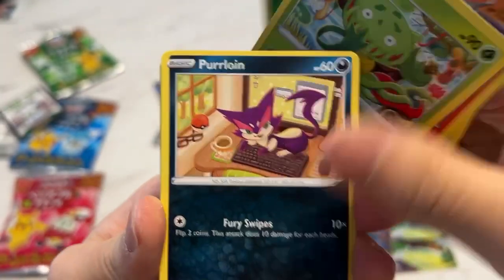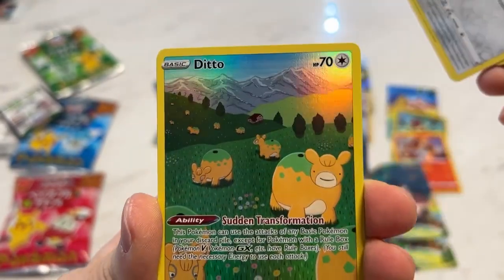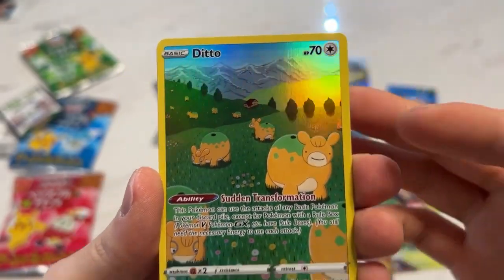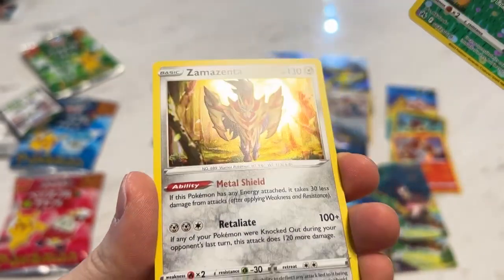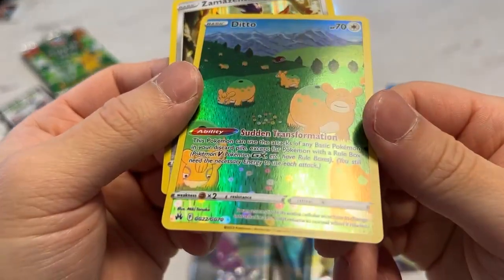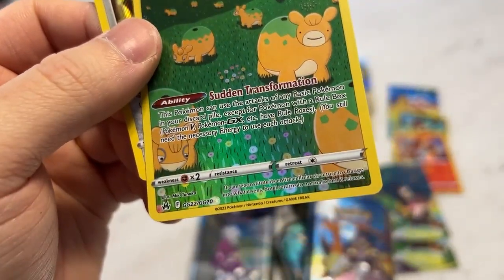It's a Lazzo — Carnivine, Perloin. A lot of repeats. We got a Thievul one. This is a Thievul but the art makes it obvious because he's the only one looking at the camera. And a holo Zamazenta. Pretty decent — we got at least a 4, kind of like a Trainer Gallery, Galarian Gallery this time.